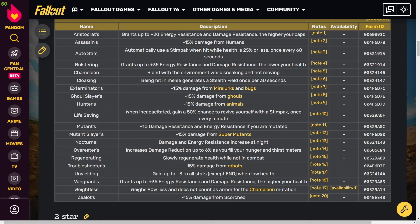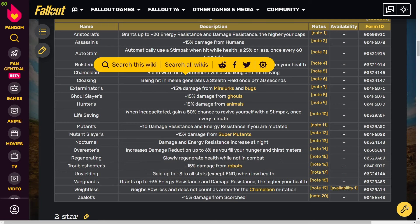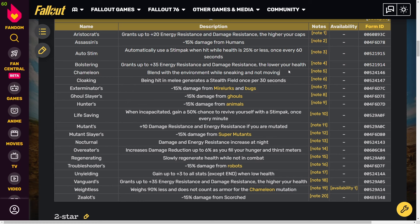Vanguards is a great option if you're going for a non-bloodied build — it grants up to 35 energy resistance and damage resistance at higher health, giving that extra bit of tankiness. As for Chameleon, some people like to have a piece or two, but I personally don't care for it since I just want to be sending bullets at enemies.